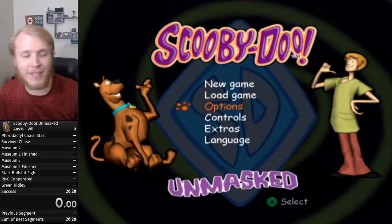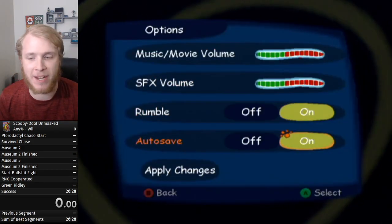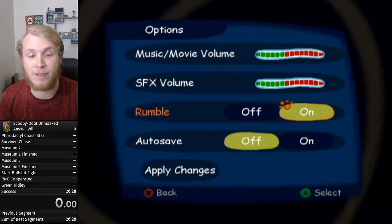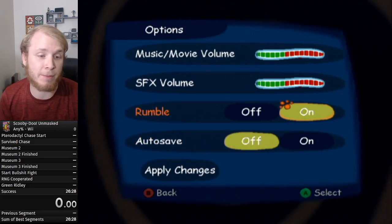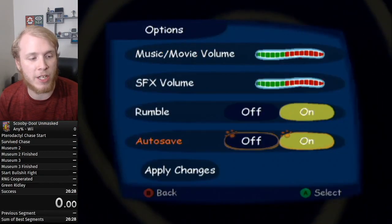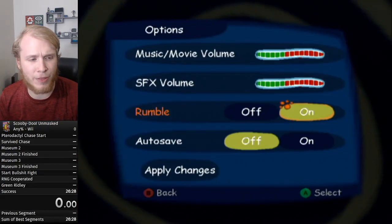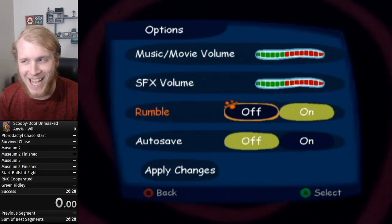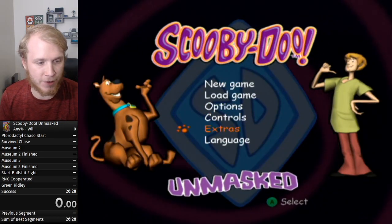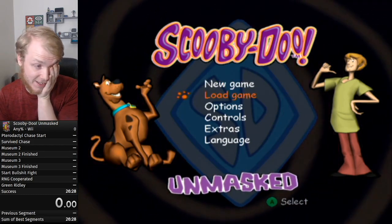First things first: language doesn't matter, you can run this in English or French. You do want to make sure you turn autosave off because that'll take up time while trying to save. Apply the change though. I don't think rumble makes any difference on time — a lot of people turn it off, I like it for timing for certain things.